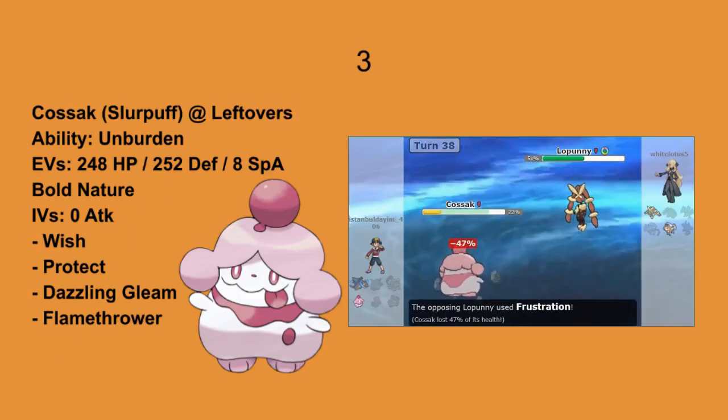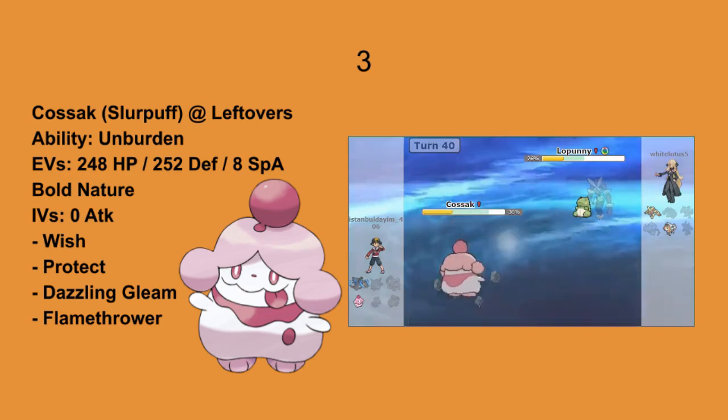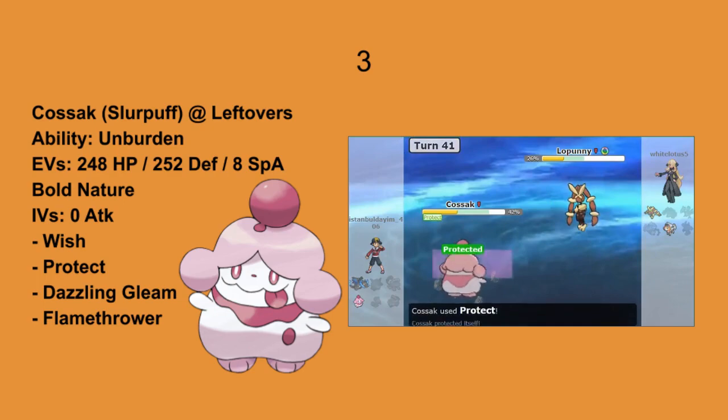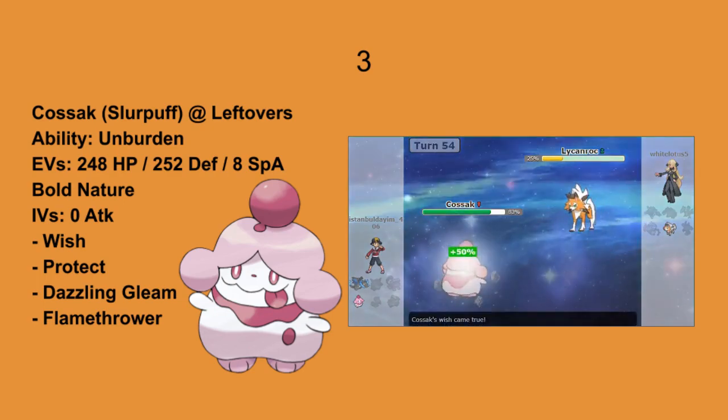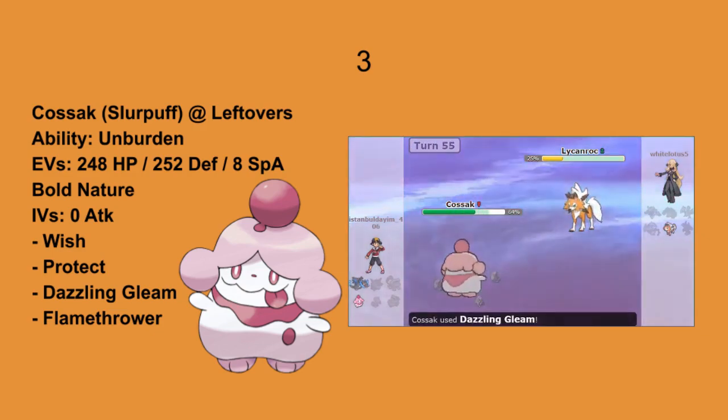At number 3 we have Sam with a Slurpuff named Kozak, which he wanted me to mention. With a bold nature it is able to stand in the way of any physical attacker, even Mega Lopunny, recovering itself back up with the Wish-Protect combo. The opposing team was totally helpless against Slurpuff as it slowly but surely was able to take down the remaining last three Pokemon.